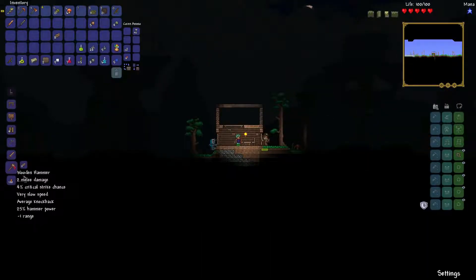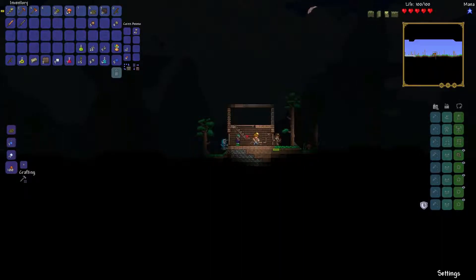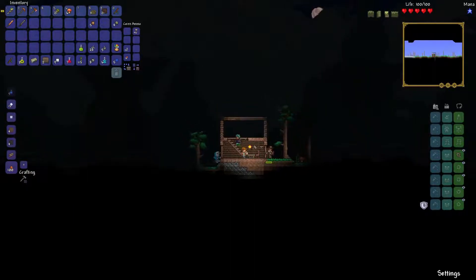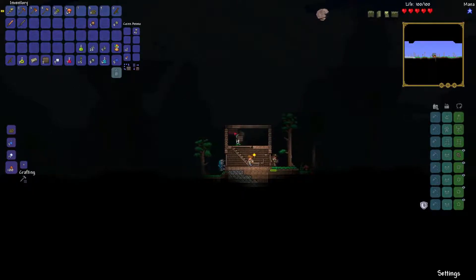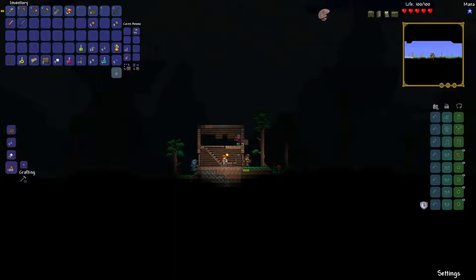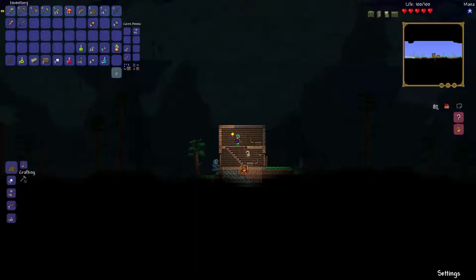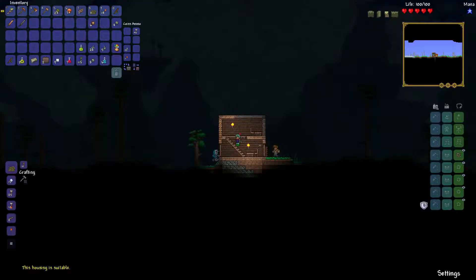In order to actually make stairs you will need a hammer and you need to reshape the platforms into steps — or stairs, I should say. Now you can move up here and use the rest of your walls for the upper floor. Make the new apartment absolutely the same as the bottom one, then check if the housing is suitable — it is.